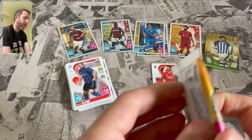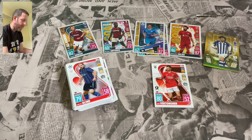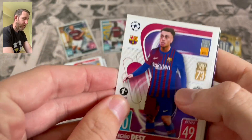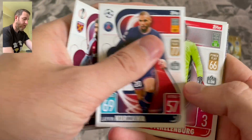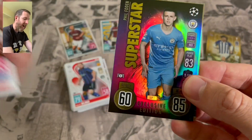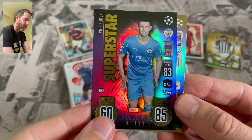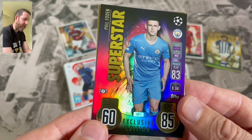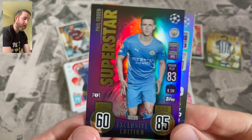Final one - first edition. Will we get a Phil Foden superstar card? Everything crossed! There's another app code card - go and use that. We've got Dest again, Sayed Ben Rahma, Krizawa, Steklenberg, Wilfried Ndidi... and GET IN - two from two! Phil Foden superstar card! Absolutely loving the designs on these. That is not bad at all!